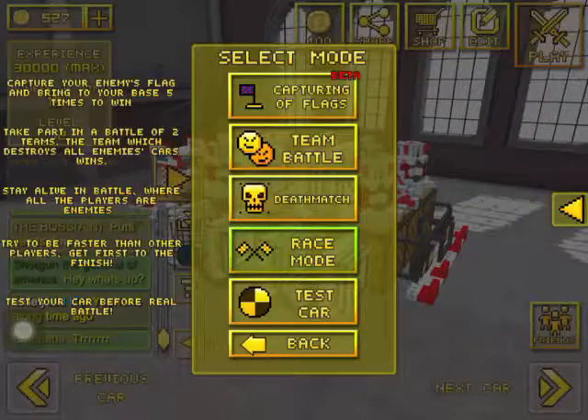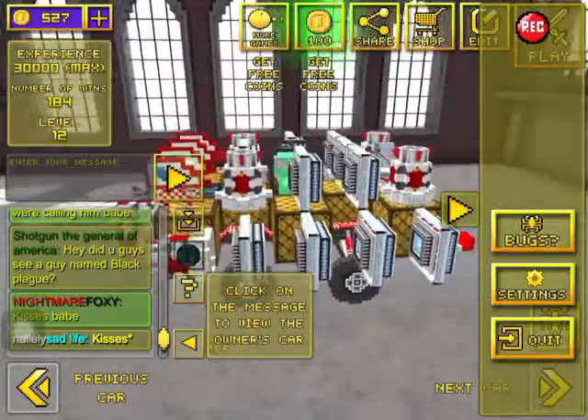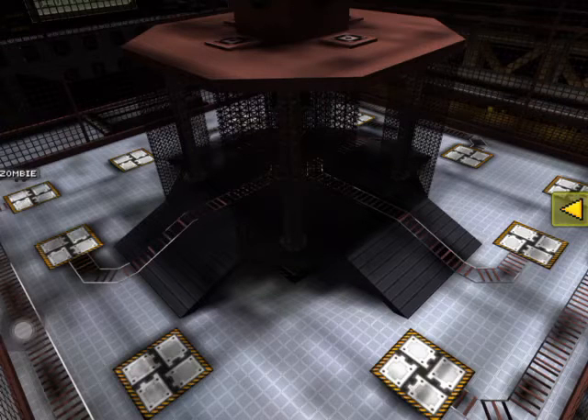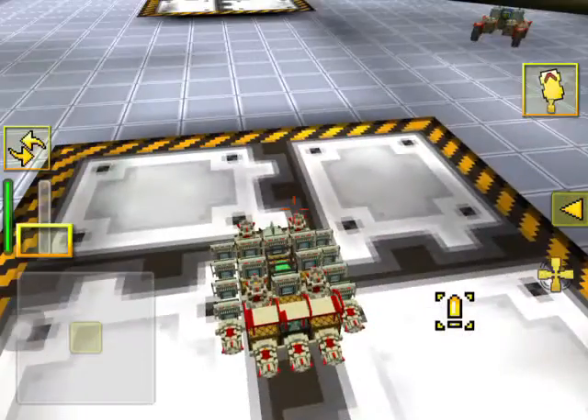Let's see if we can actually find a race. No races — what a shame. I guess the testing will have to work. Give it a second to load. Let's hit settings — I want to test the car. Let's see if we get a relatively flat spot. I got stuck — starts so slow. There we go.